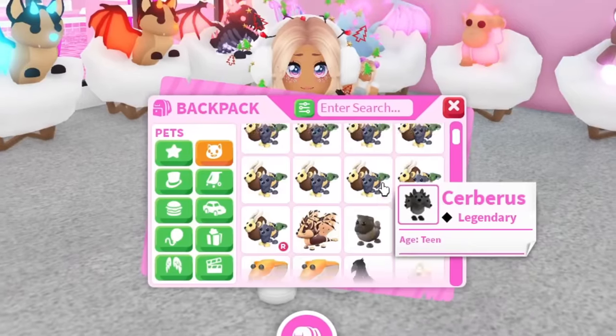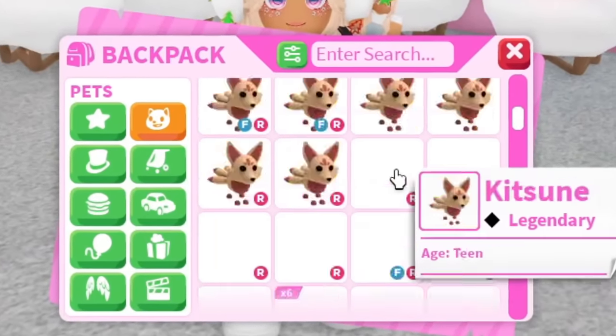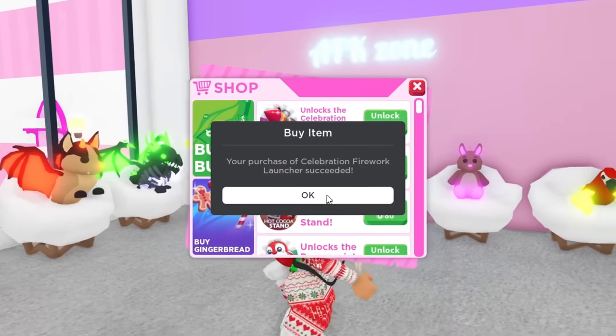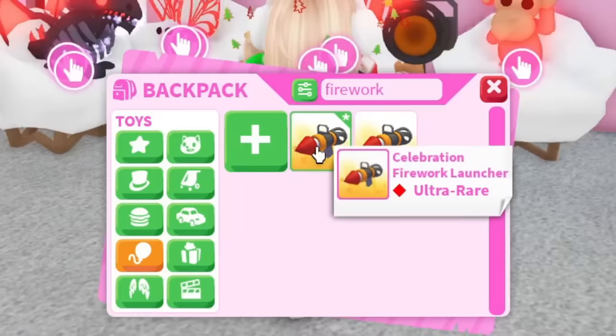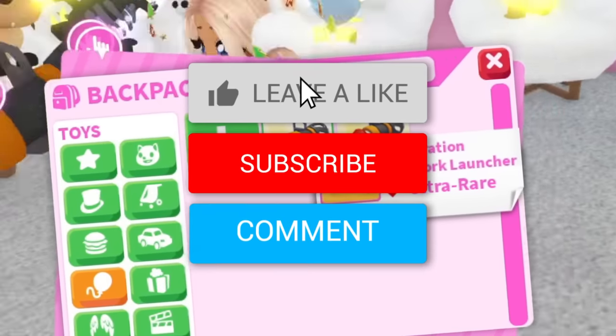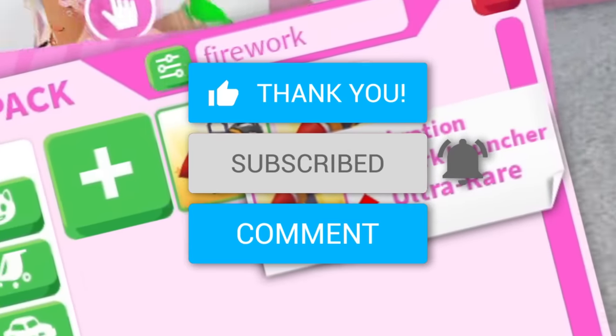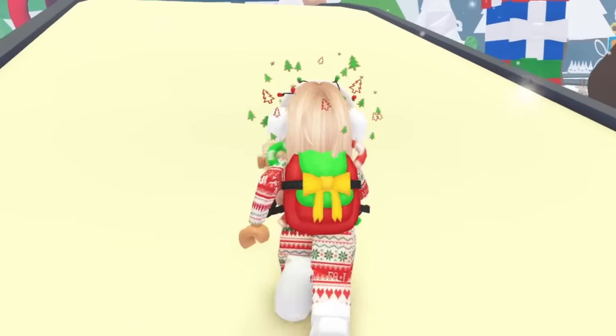Today we're gonna be trading our way through the rainbow in Adopt Me. In honor of the new year, I'd like to give away a Celebration Firework Launcher to one of you. If you'd like a chance to win, all you have to do is leave a like on this video, hit the subscribe button, and comment down your Roblox username.